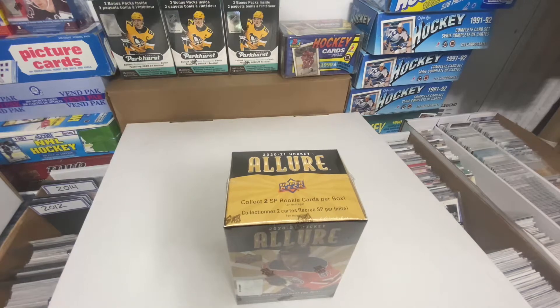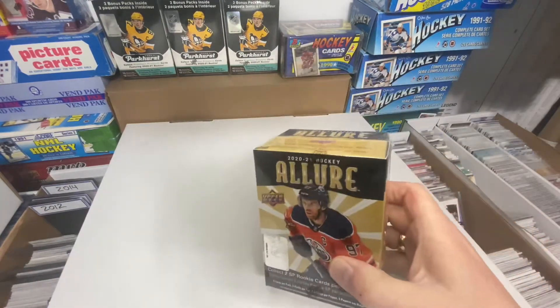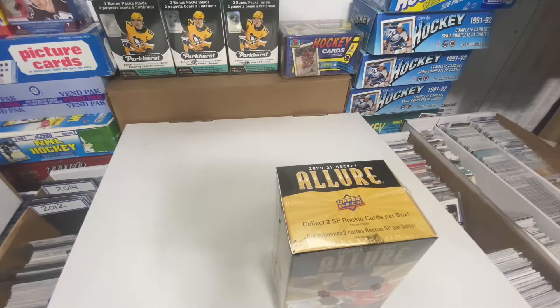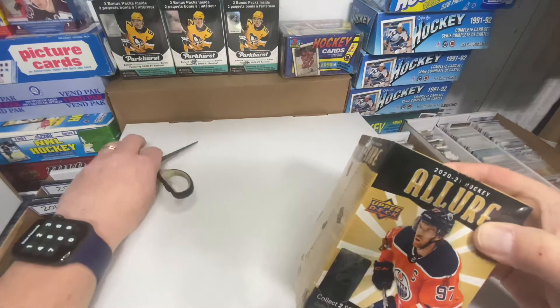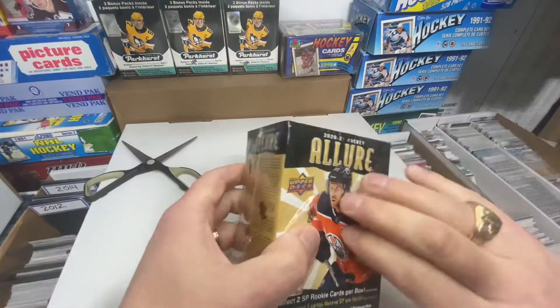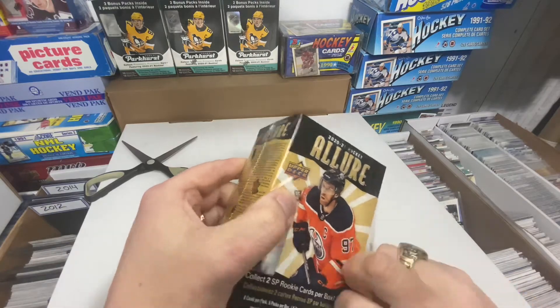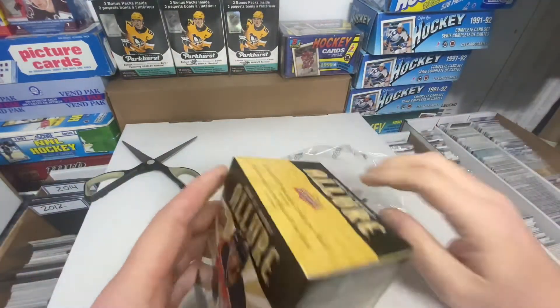Good day everybody and welcome back to physics cards and such and slots and all the good fun videos. I found myself a blaster of Allure — I've been sitting on it for a while. I have some stuff I'm sitting on but I think today is the day we're gonna rip open this Allure blaster just to see what we can get, maybe a little surprise. You never know what's inside while you open it, so let's get this open.